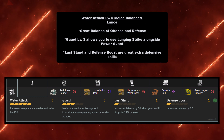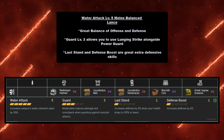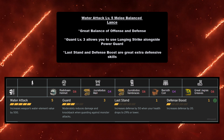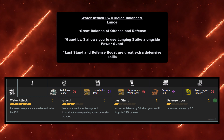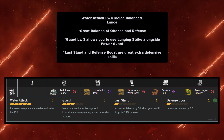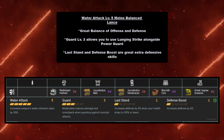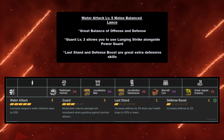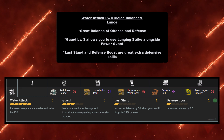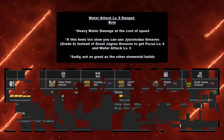Next we have the Water Attack Level 5 melee build for Lance — a great balance of offense and defense. This build has Guard Level 3, which allows you to use Lunging Strike alongside Power Guard. As a bonus, you have Last Stand and Defense Boost for extra defensive skills, while still having Water Attack Level 5. For this build you need Radobaan Helmet at grade 6, Gyrotodus Mail at grade 4, Gyrotodus Vambraces at grade 6, Barroth Coil at grade 4, and Great Jagras Greaves at grade 6.